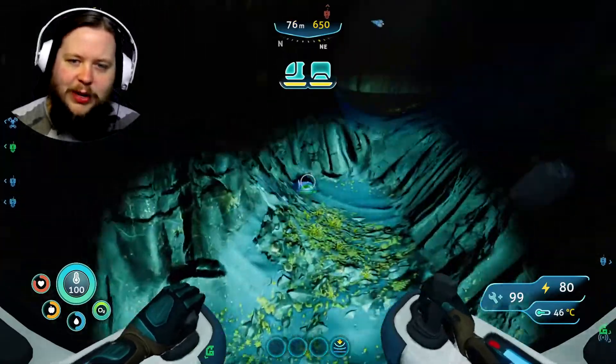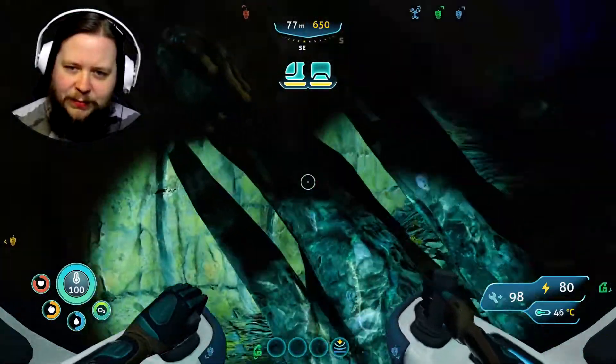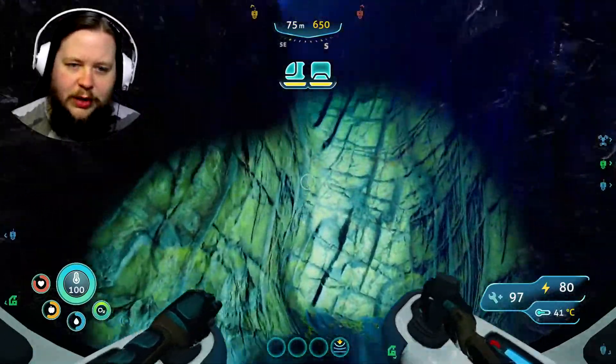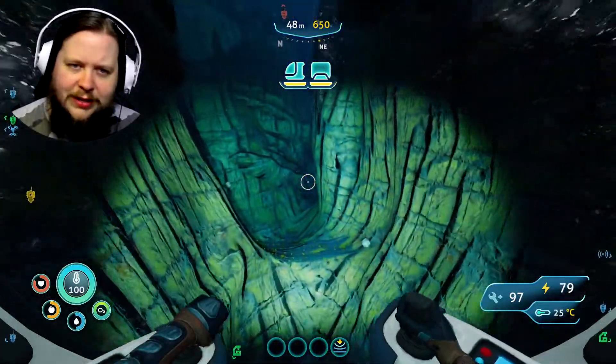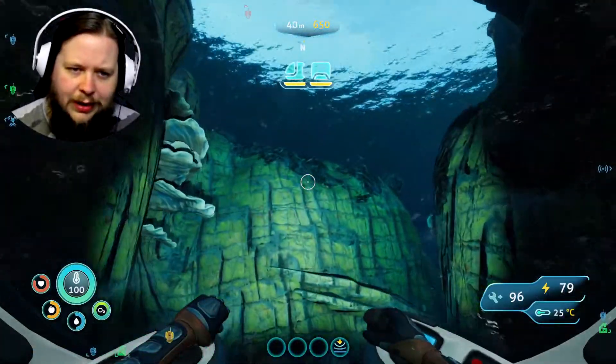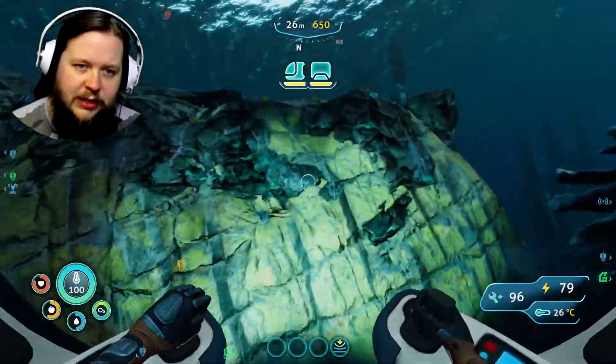Now what we want to do is go into the deeper areas of this zone — the thermal vent zones. We want to get to Copper Station. That's basically what we want to do.